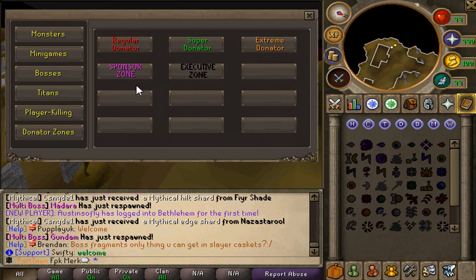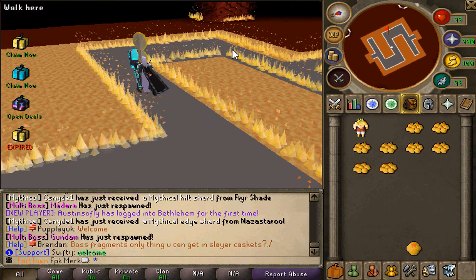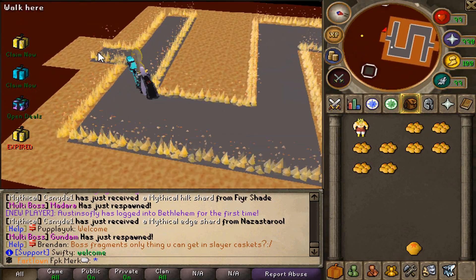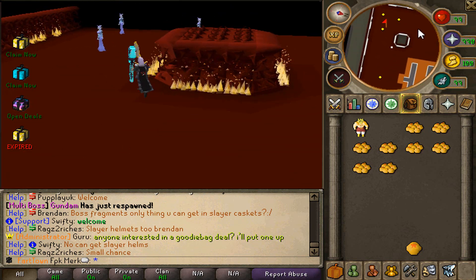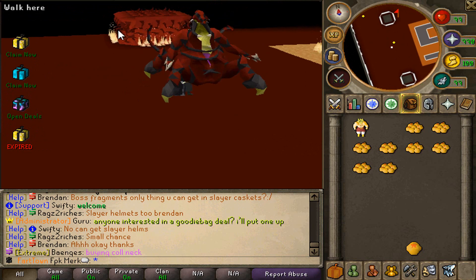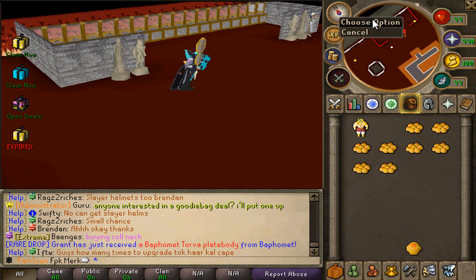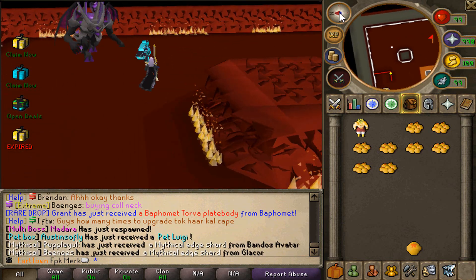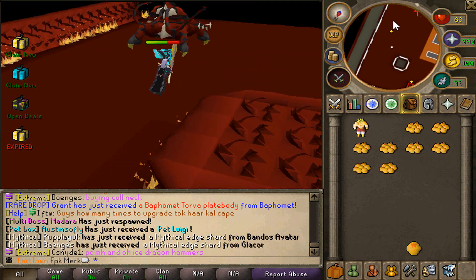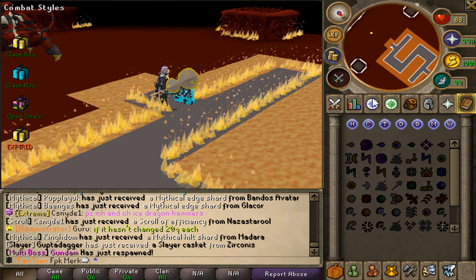We are gonna check out the Sponsor Zone as well as the Executive Zone. Starting with Sponsor Zone first — this zone looks so cool. It has a Bisaal Saiyan over here, Queen Danas, and possibly more custom bosses. There is also Vladimir's, a bank, supply shop, Scottisio, Abyssal Saiyan again, and Dragonics bosses as well. Very nice! Now let's go check out the Executive Zone.